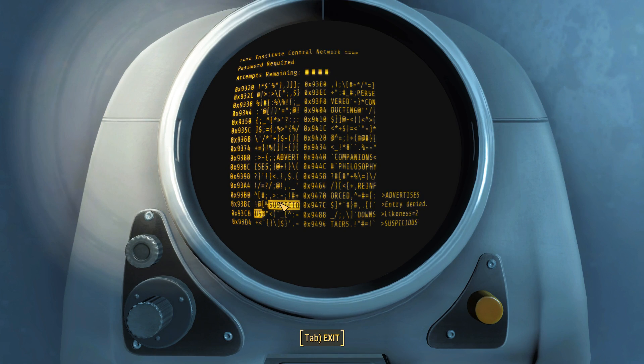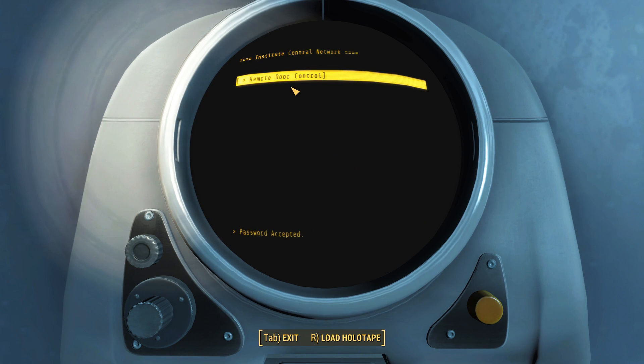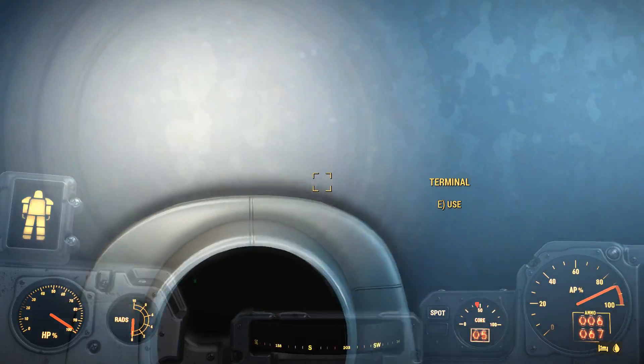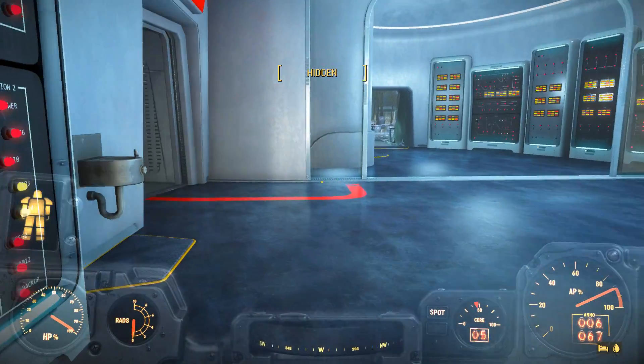Trying different password guesses... 'Suspicious.' A little bit close. 'Preserved.' Doesn't seem very close. 'Companions' — got it! Remote door control, because I'll probably get in trouble for this anyway. Open the door. I always seem to, even though I'm sneaking. No one seems to have yelled at me.